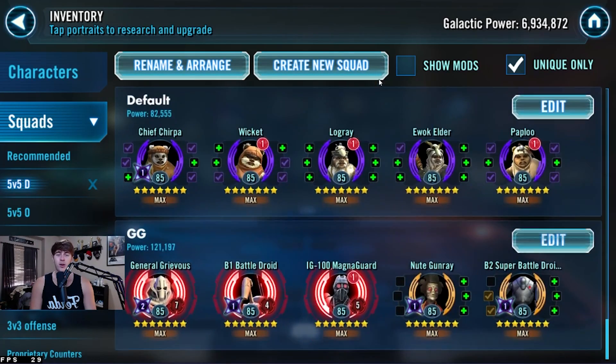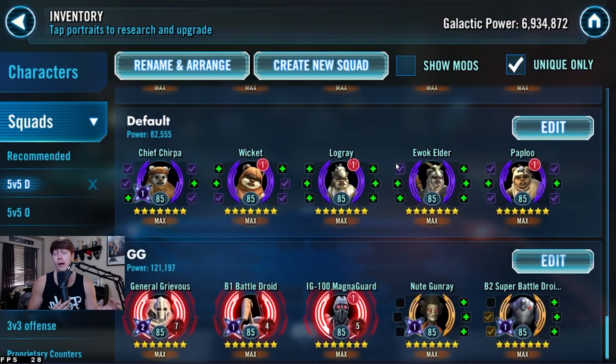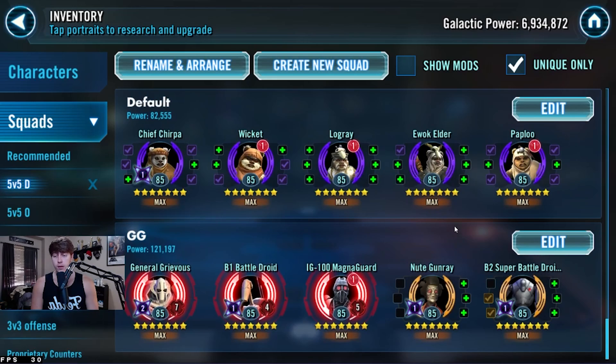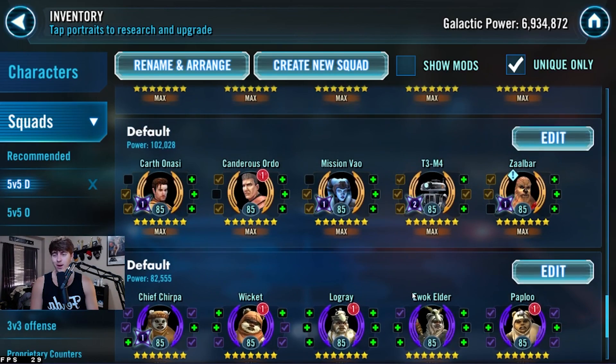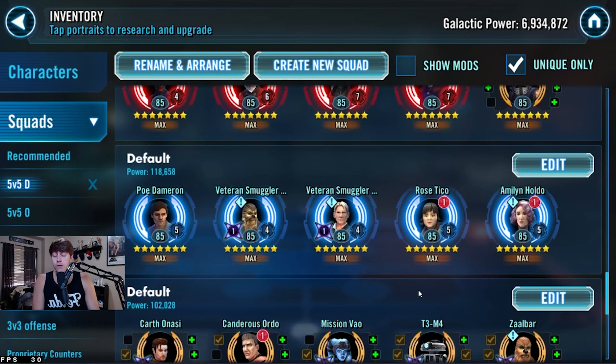Now we're going into some more teams — the crappier ones. You don't have to set these if you don't need to. The Grievous team is a great one as well — I just personally really like Grievous for offense. But it's a good defensive team too. The thing is, CLS just stomps this team, and most people already have CLS built up. And then of course we've got Ewoks and Carth — these ones are really bad. These are the bottom of the barrel GAC defenses if you have to set them.